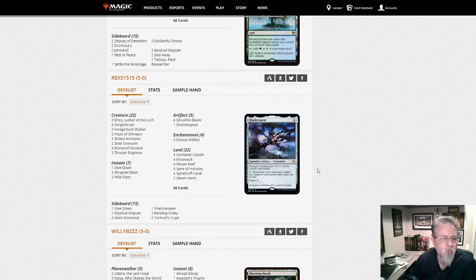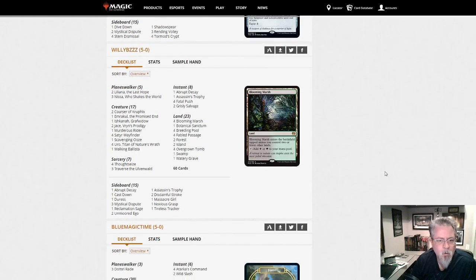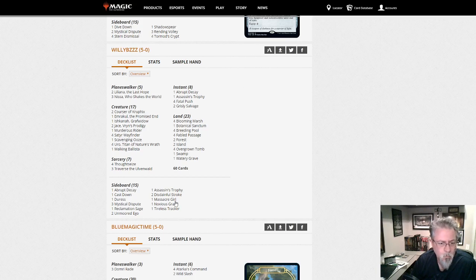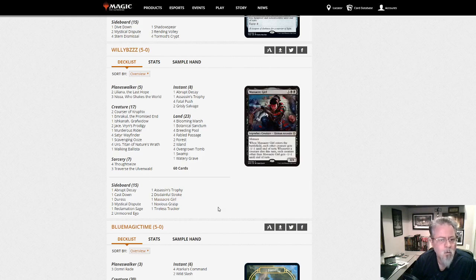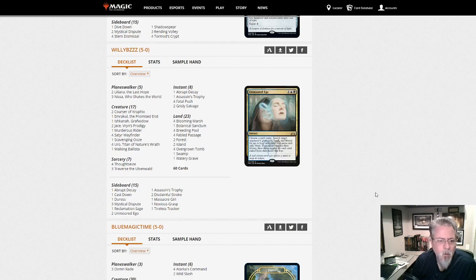Willie Biz with Sultai Delirium — looks pretty straightforward. Only one Murderous Rider — that feels low to me, but if you're expecting to face combo decks I can see shaving that. Sultai Delirium is right near the bottom of the tier below Dimir Inverter — this is the Jund of the format, so it's always going to be around. The people at your LGS who play Jund in Modern are probably playing this deck in Pioneer because it scratches the exact same itch.